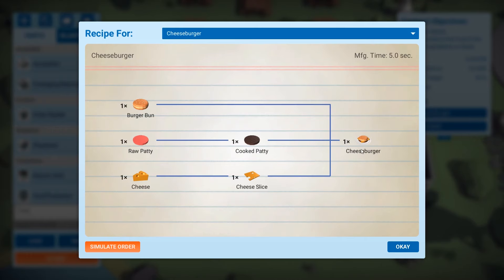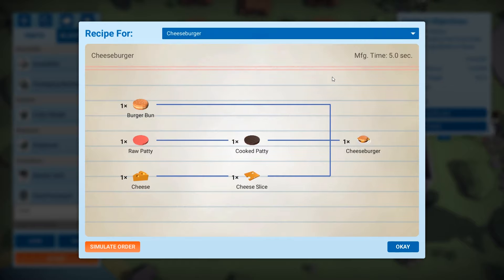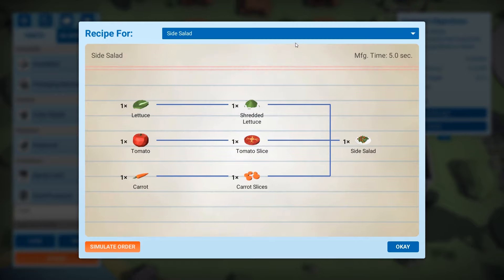These are the recipes for each dish. We've got a cheeseburger and a side salad. One issue I can already tell you about from the recipe screen is it doesn't tell you what to do with each stage. Some of it is self-explanatory — raw patty to cooked patty, you need something to cook it on — but what do you use? Maybe a little icon or something here would make it easier, because sometimes you just don't know which machine does what. The side salad is kind of the same thing.